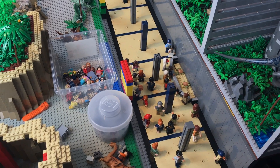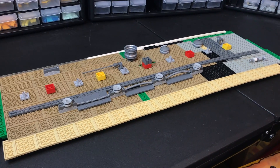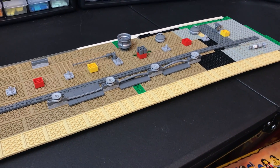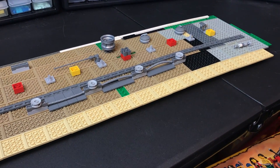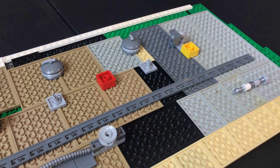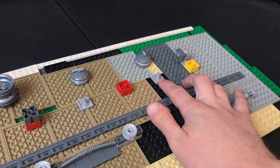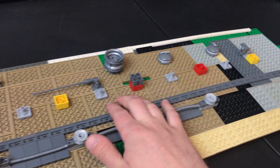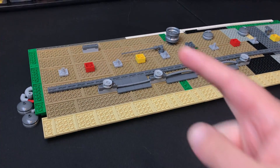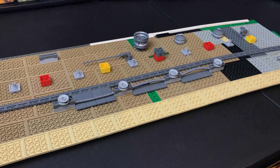Now we're going to move on to the underside of the Gallimimus area. This is what the underside is looking like — I haven't done a ton of stuff on it, but I've done a little bit of work. First things first, over here I put these little pieces down just to kind of show me where lights are going to go. I was talking about making fake lights, so that's exactly what those are going to be eventually.